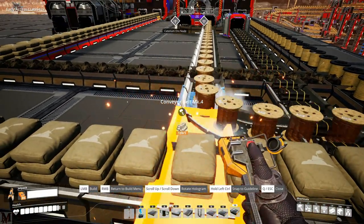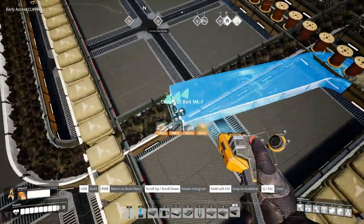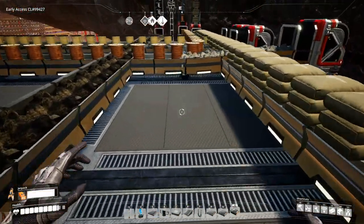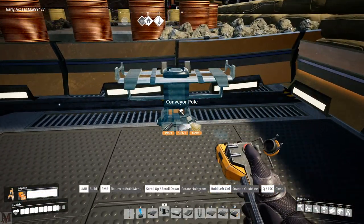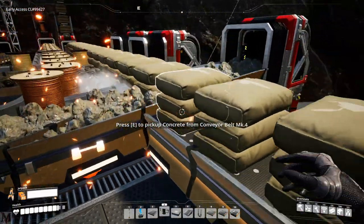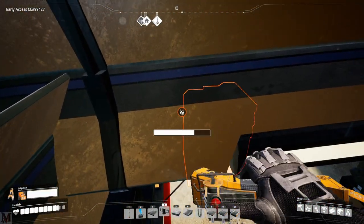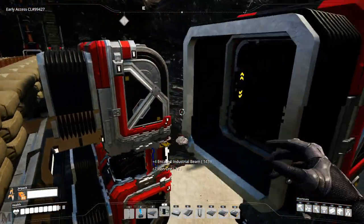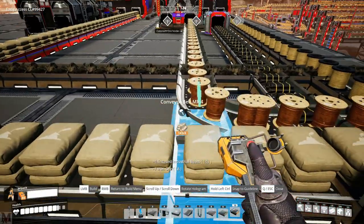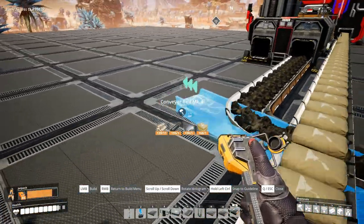If I put it there it's going to run down the middle of the concrete. But if I go there and come down this way, this might actually work because it's right next to it. I need to go back a little bit further - that's not going to work. So we'll put one right here. Get over here - there, there, there. That'll be perfect right there.